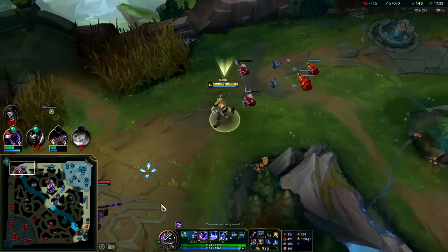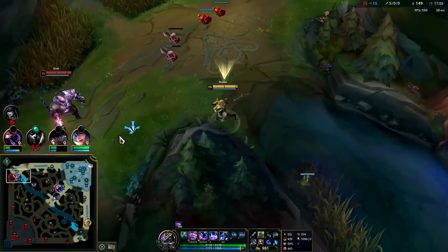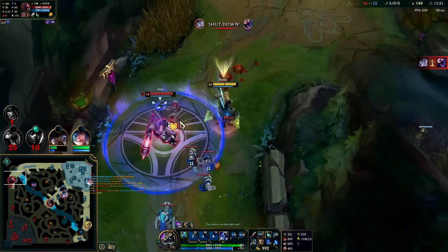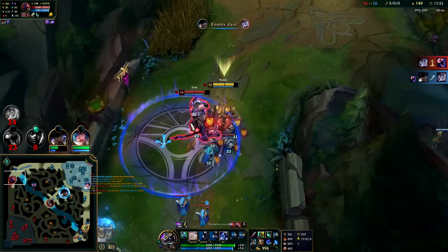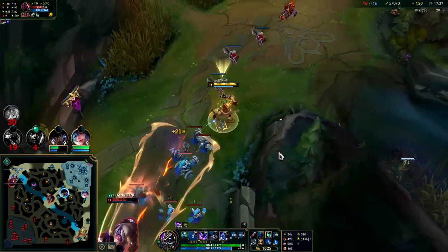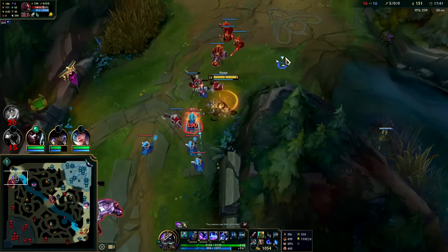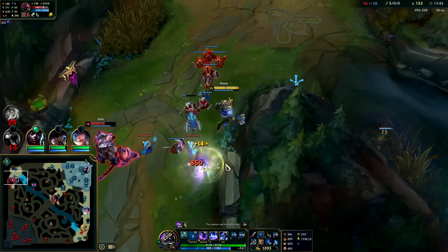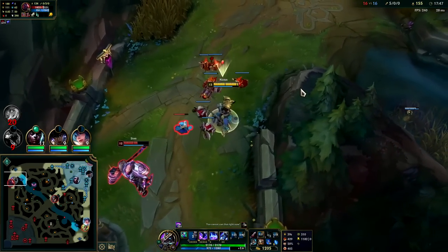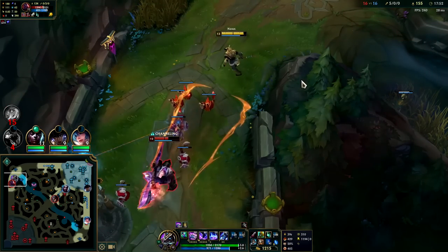Auto into Q. Never going to run out of mana with the tier two either — maybe if I'm using my E and W a lot. Look, he can't even auto me — his attack speed's too slow. He wasn't able to get off his Phase Rush, that's hilarious. Auto into Q, barely got it.